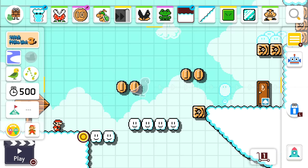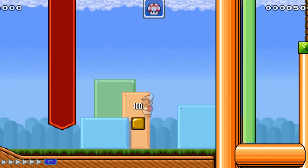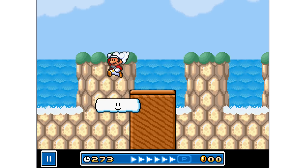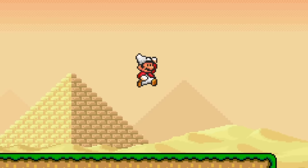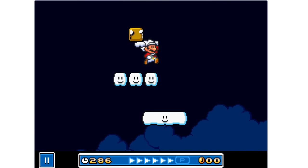We have cloud blocks and the sky theme, but why not add the cloud power-up? Cloud Mario can create temporary platforms with the Cloud Flower, but can only make three clouds at a time before needing to grab a new one. This can help Mario get that tasty coin snack he sees in the distance or explore high areas in a level.